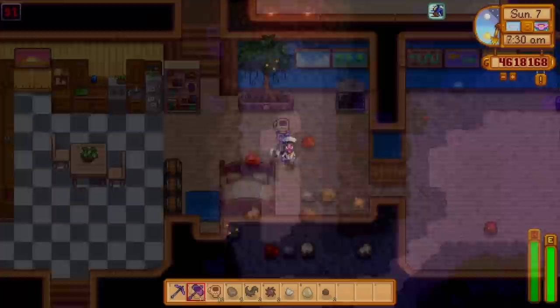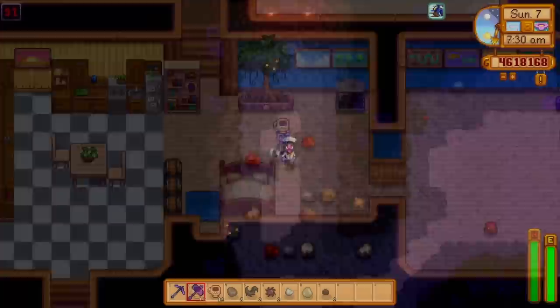For my final tip for endgame farms, you should always have the speed boost from a triple shot espresso. The extra speed helps you in everything that you do, and wearing a hot java ring for day to day stuff will get you enough coffee to last forever.